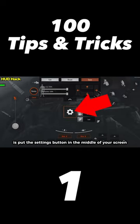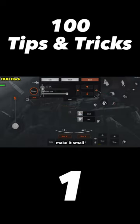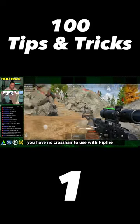The first thing you need to do is put the settings button in the middle of your screen, make it small and drop the transparency low, because without this, you have no crosshair to use with hipfire.